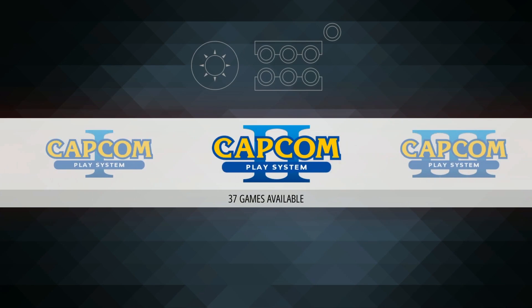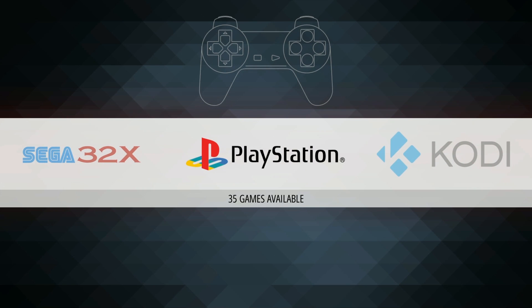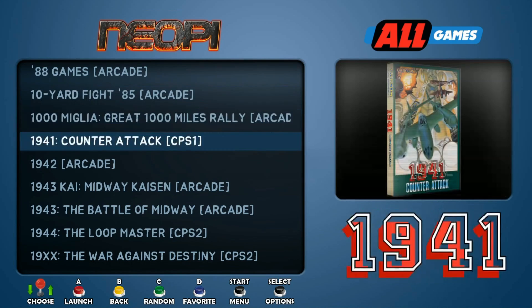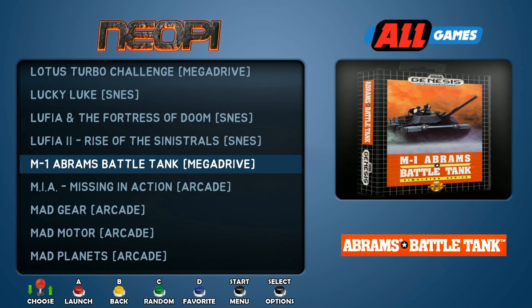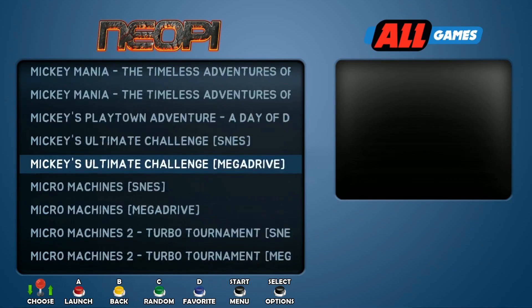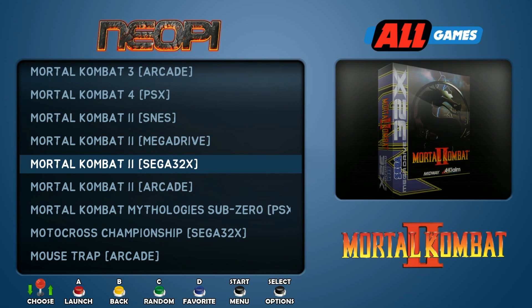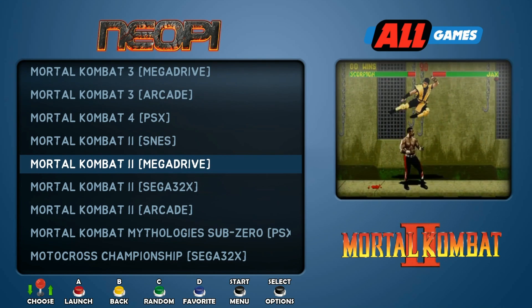You're not going to get super old games like you would on Nintendo or the Atari 2600. It's fairly new games. You can look at all your games at once. You can jump to a letter — go to M and see all the Mortal Kombats you have. So you got Mortal Kombat 2, Arcade, Sega 32X. And this is something that Emulation Station does now — it tells you what system it's for, which is really cool.